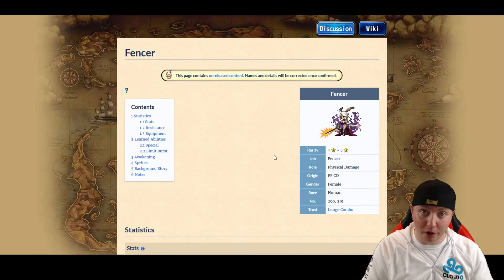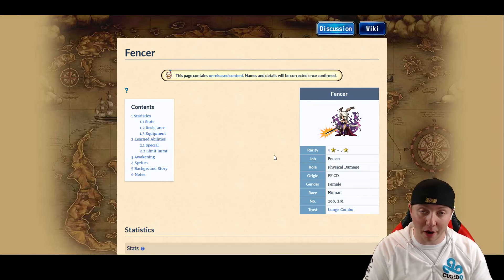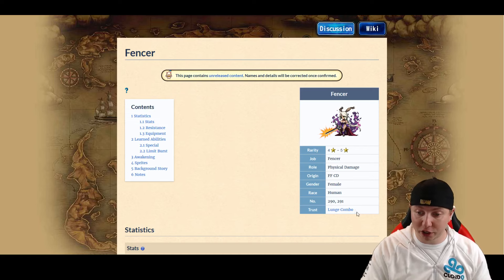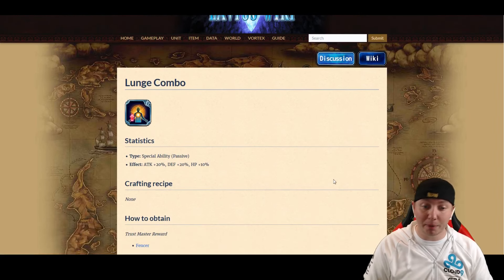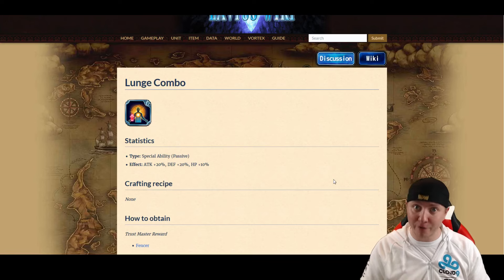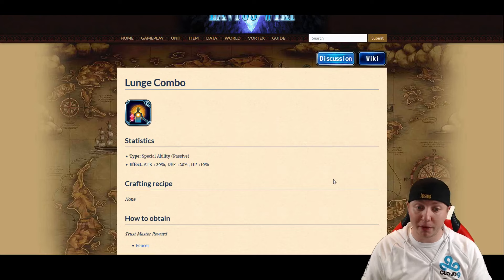And now bringing us to the final unit on this banner: Fencer. This is the one saving grace — if you can have one — on this banner, although I still don't even think it's that great of a saving grace. Fencer is a physical damage-dealing unit. The Trust Mastery on Fencer is Lunge Combo, which is the best Trust Mastery out of the bunch: Attack 20%, Defense 20%, and HP 10%. With Global not being able to stack things like Blade Mastery or Double Hand, this is actually a pretty good TM to have — I'd say above average to one of the ones you actually want to grind for. However, she's a 4-star base, so it's going to be hard to get a lot of them.